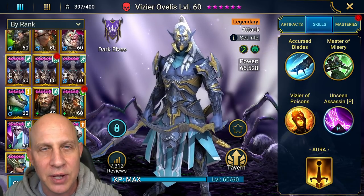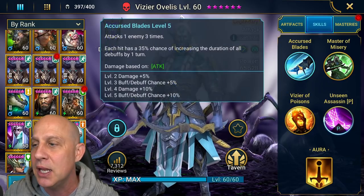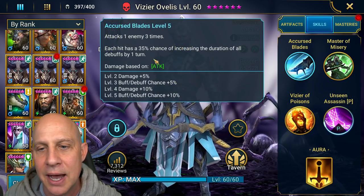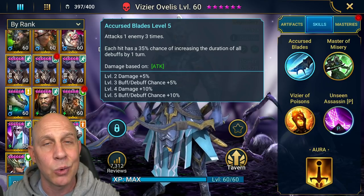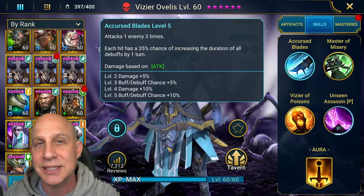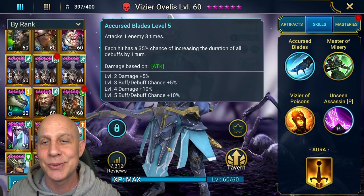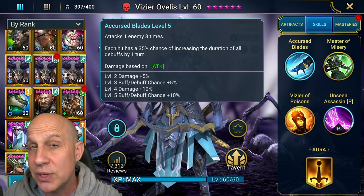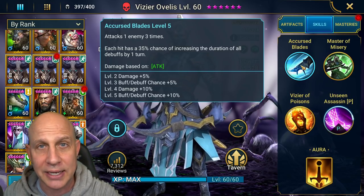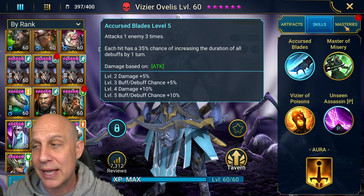This is my third functional unkillable Clan Boss team — they all work. I'll show you them in just a minute. If you cannot book Vizier out, he's going to whiff a lot. So just test it — try him out without books and see how it works. Is he extending those debuffs? Because even at my 50% chance per hit to extend, he's not always doing it. We've got three hits each time to extend, so if you can book it later on, try to. But test it out first and see if it's working without the books.